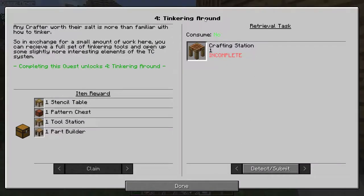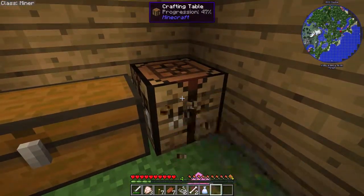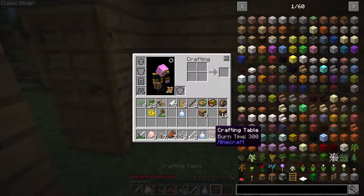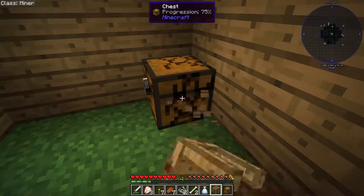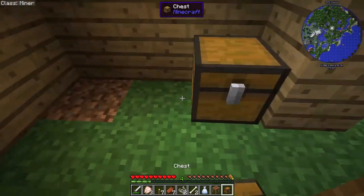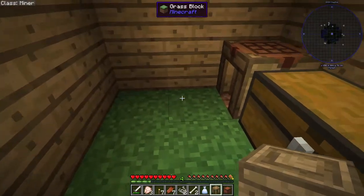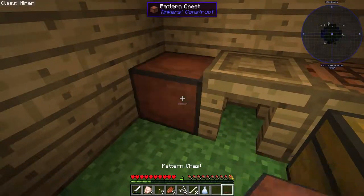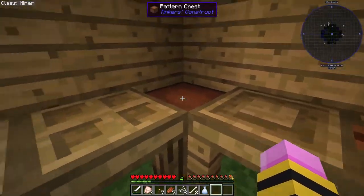Collecting that gets you a common loot bag. The next thing I think I'm going to work on is tinkering around. Any crafter worth their salt is more than familiar with how to tinker, so in exchange for a small amount of work, you can receive a full set of tinkering tools and open up some slightly more interesting elements of the tinker's contract system. Completing this quest unlocks further tinkering around. So this one's pretty simple — you just grab a normal crafting table, put it in your crafting grid, and you get a crafting station. Ta-da! Job's done. So I have a stencil table, pattern, part builder, and tool station. That's the setup basically for Tinker's Construct.